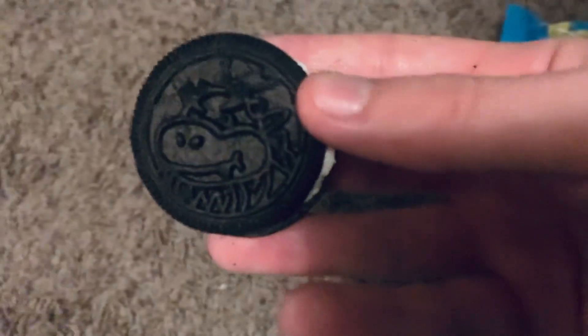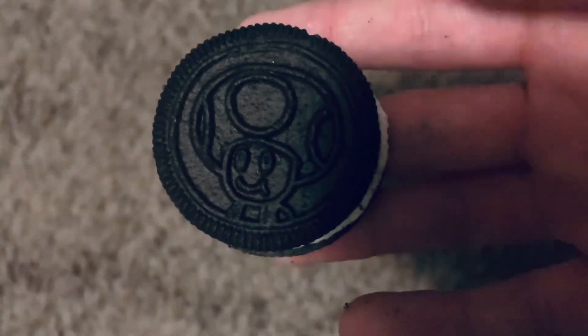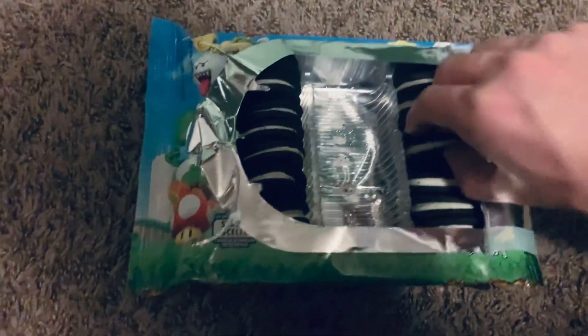Oh my God, look at this. This is Bowser Jr. — that is so cursed. Look at his mouth, bro. This is Toad. It actually kind of — this one's the best one, I think. This one is definitely the most realistic to the character. We are halfway through, getting into the other rows here.